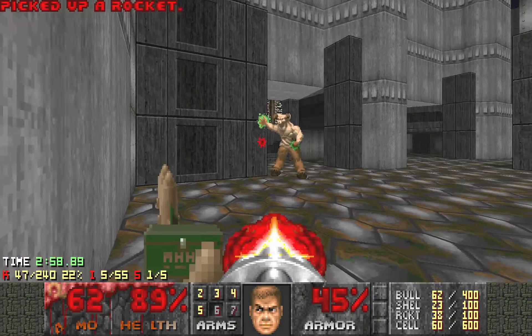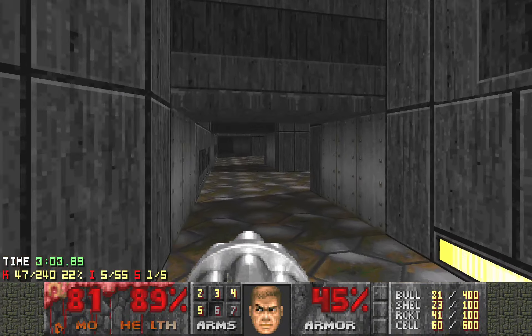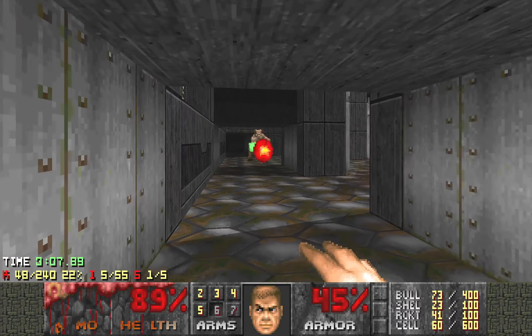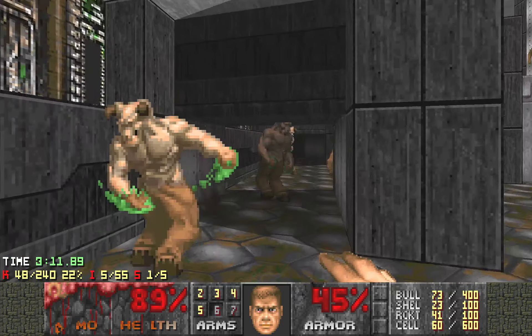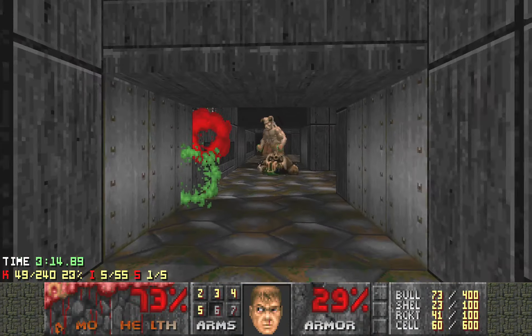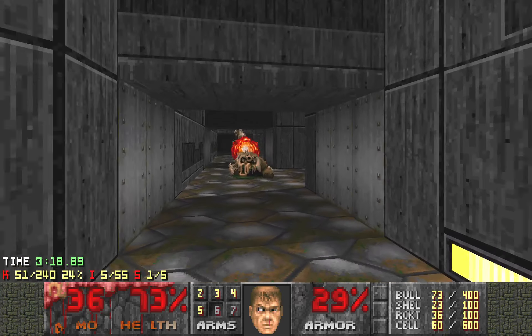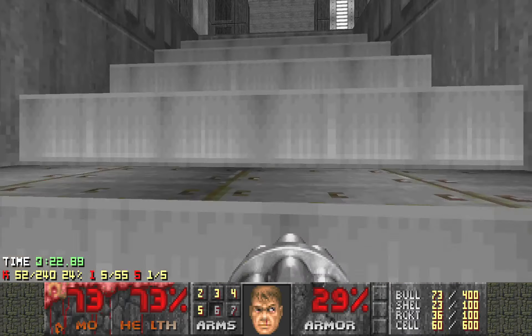Now just go around the bottom floor and clean up the stuff. This is another entrance, which is not very useful right now. I'll probably use rocket launcher here — I have quite a lot of rockets right now, but later you'll see you still need more.